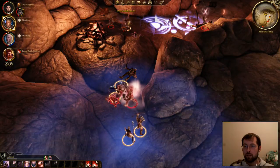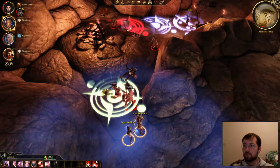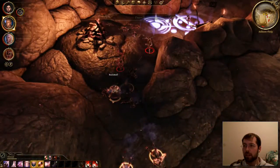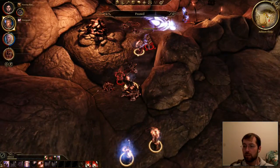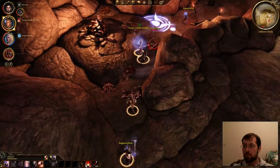Alistair, how are you doing? You need to switch targets. Oh, that's not good. That's really not good. Swig a pot. I'll swig a pot. There we go.